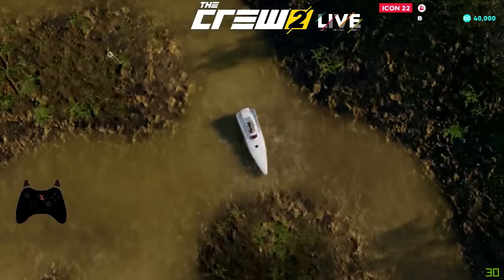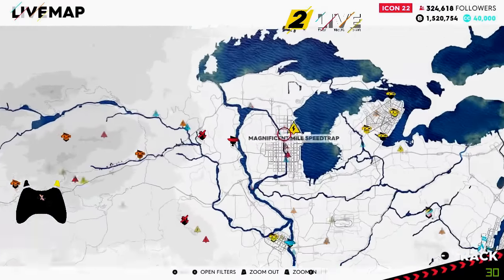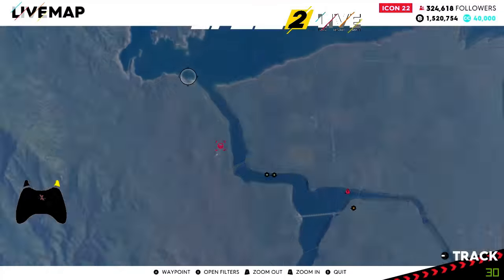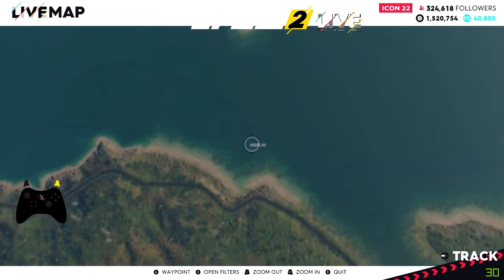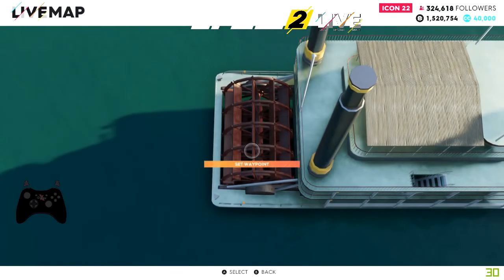So we need to go north of Chicago up to where the big lake is up there. Chicago is around here, we need to go up here, so if we zoom in up here we will actually see the pedal boat and we can set a waypoint. This is probably the easiest way to find it once you've spawned.